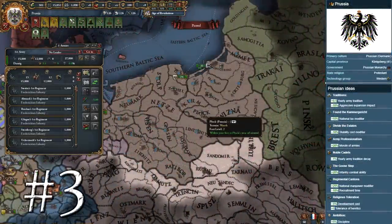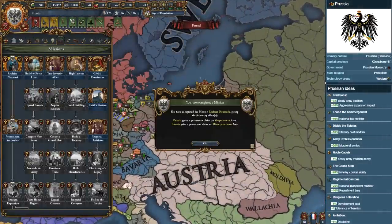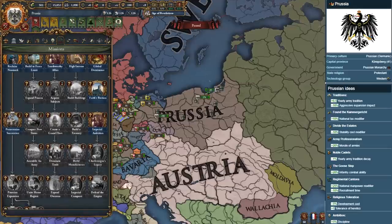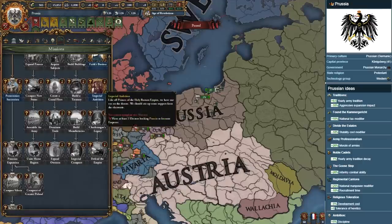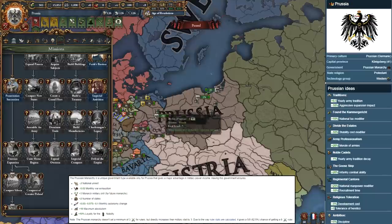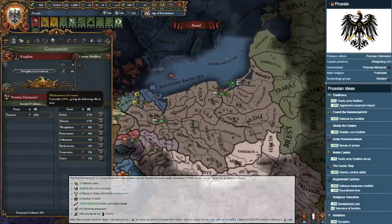Goose-stepping into number 3 on our list is the Kingdom of Prussia. Formable by Brandenburg, the Teutonic Order, or any nation with Prussian, Saxon, or Pomeranian culture, Prussia is by far the most militarily powerful nation in the game. With national ideas providing discipline, combat ability, army tradition, army morale, and national manpower modifiers, Prussia is perfect for any would-be Frederick the Great intent on crushing France under their iron fist. Their unique Prussian Monarchy government form gives additional national unrest reductions, monthly war exhaustion reductions, an almost guaranteed ruler with 6 military skill, and increases in maximum absolutism.